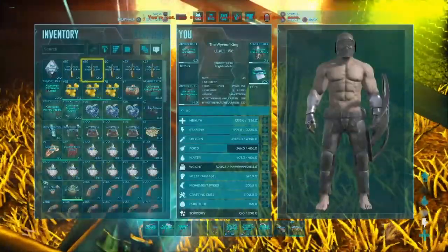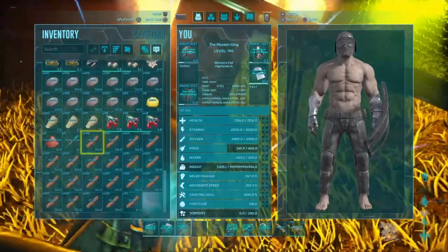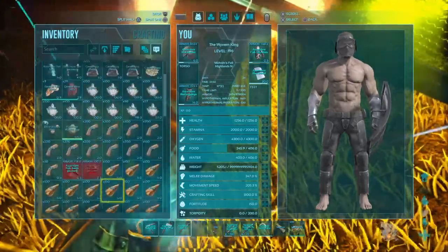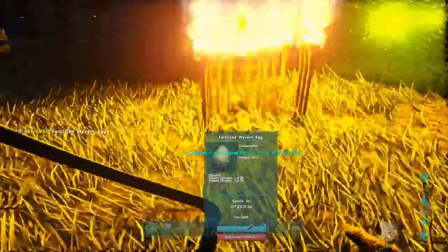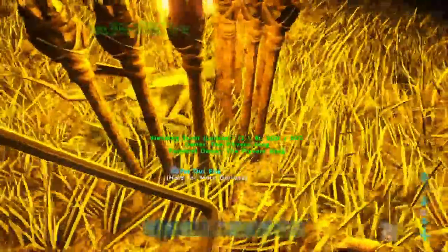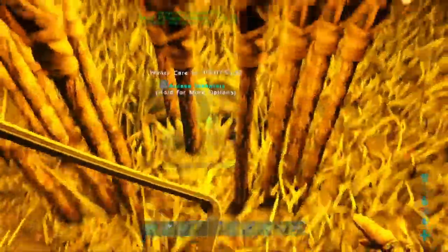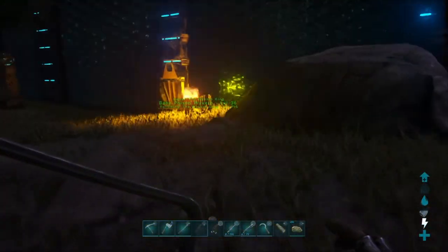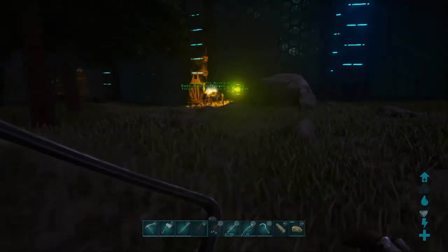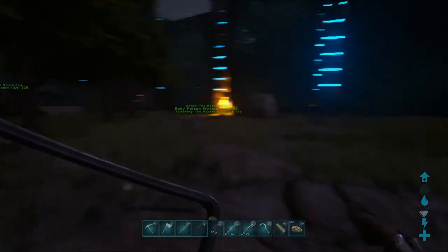The incubation rates and mature rates are upped on this server, so you won't have to wait a long time. Drop the egg there — it's still too cold, wait, there it is. You have to imprint on it and disable wandering straight away. You can name it later. Disable wandering, and then you can turn off the torches if you want. As you can see, the egg literally hatched right away. I'll just get it out of there because if it grows too much it might get stuck. To get the babies to follow you, you have to go quite far away for them to follow you. This one's only level 36, but it's still quite cool to have a wyvern anyway.